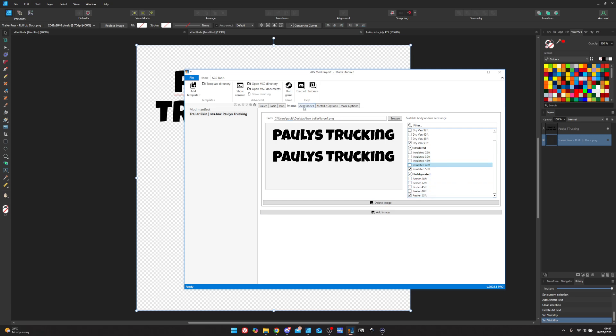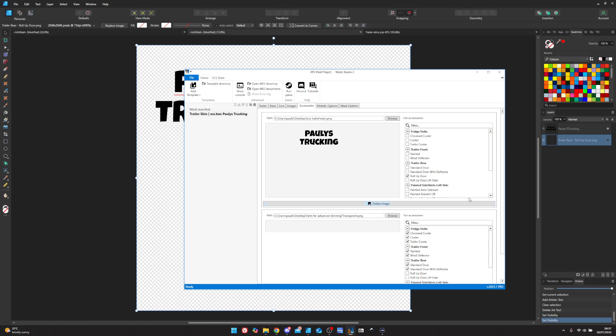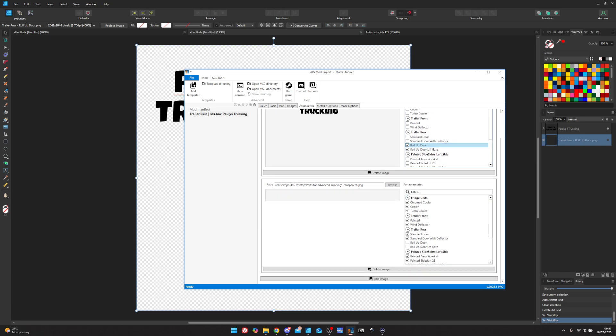Just make sure you put the right trailer. It's only the dry van, insulated, and reefer — that's all you've got. For accessories, we've got the trailer rear doors. Put the doors you want to use — we're using the roll-up door with the tail lift. You can paint the deflector if you want to put a logo on the front, and that's the painted flat wall. You've got coolers on the front of the reefer if you want to paint them. Then you've got your side skirts for each of your trailers — yellow side skirts, 53s, and twin — all different sizes for different trailers.